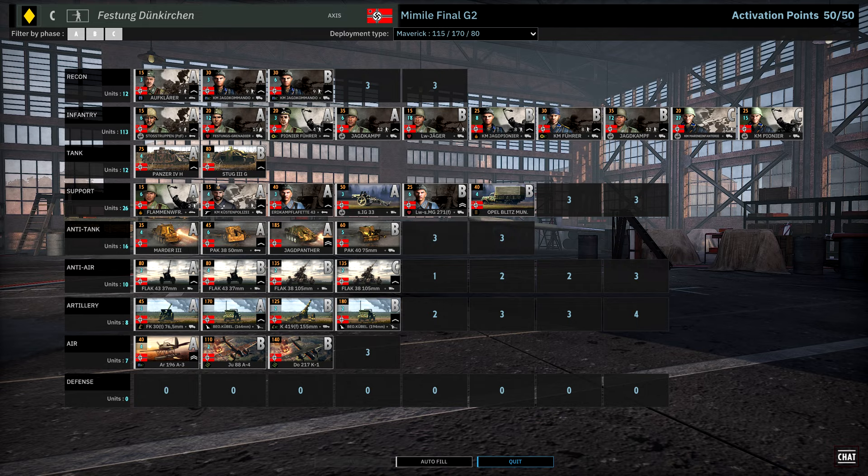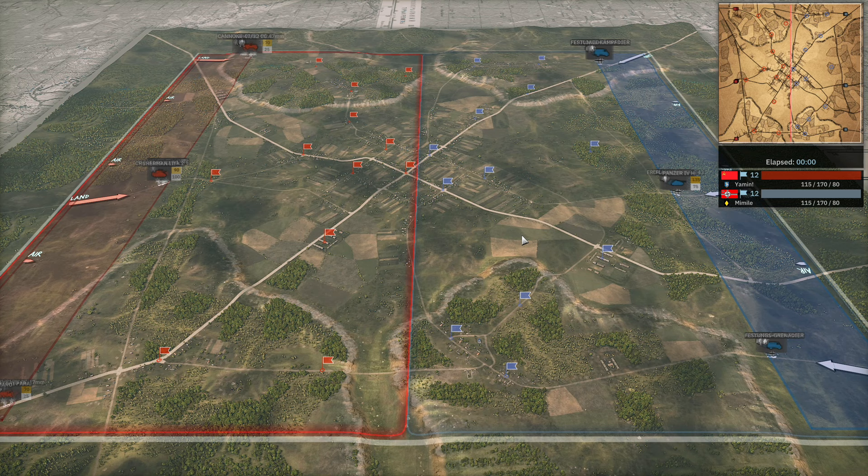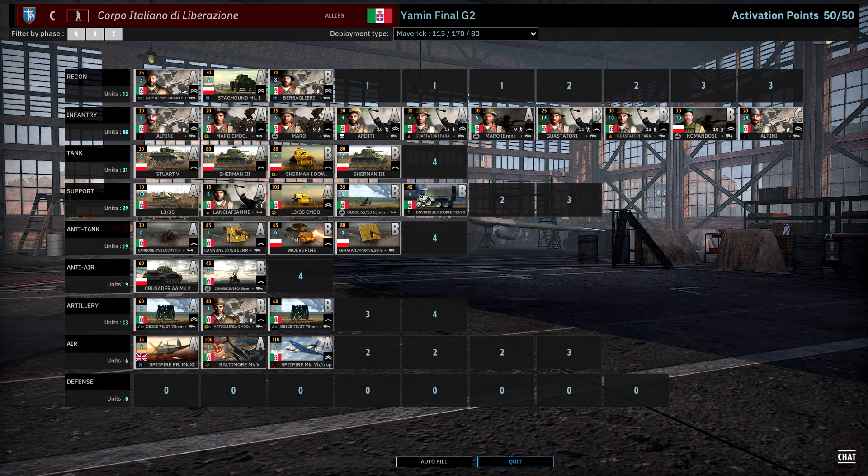What do you have to say about these divisions, Attack Power? Barf to the Maverick Mirror Income — always barf to that because it's just not fun. But in terms of divisions, Yamin with Corpo Italiano, I like this division on this map. Shermans are absolutely monstrous in this central town.